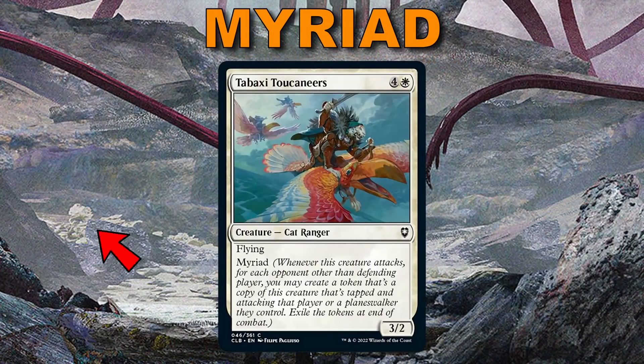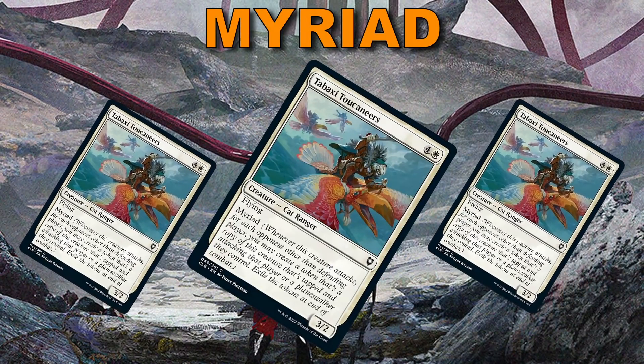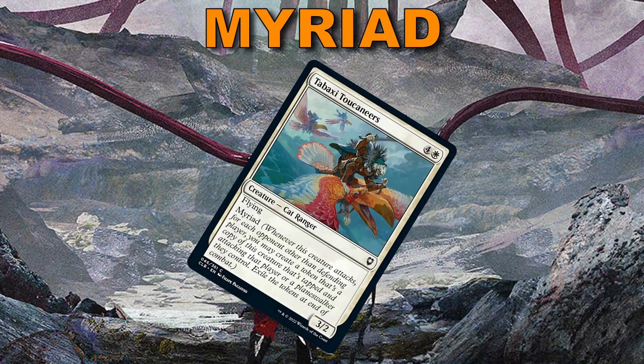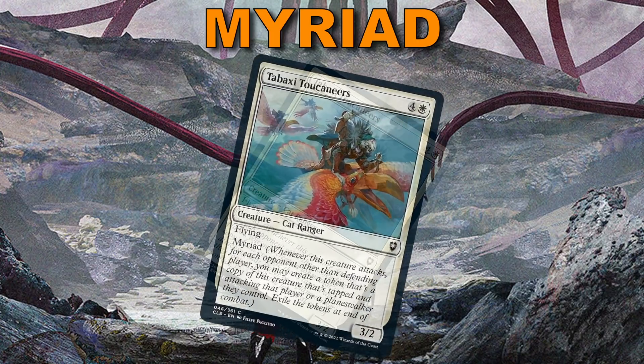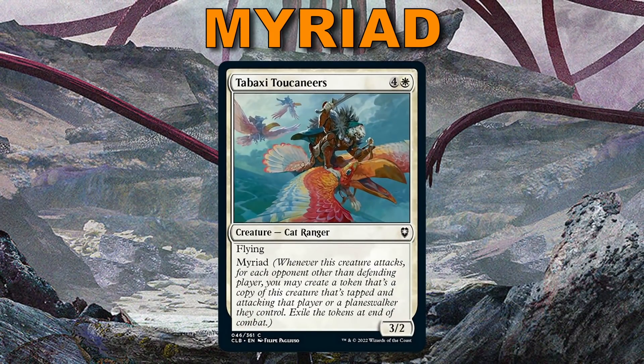Then there's Myriad. When a creature with Myriad attacks, you may copy it for each opponent, and that copy attacks that player or a planeswalker they control. You exile the tokens at the end of combat. It's a really fun way to hit everyone you're playing against at the same time — and immediately become the target.